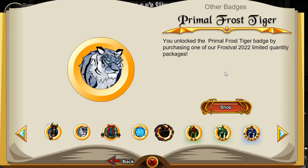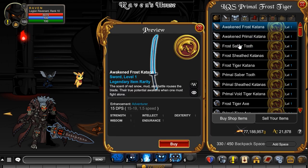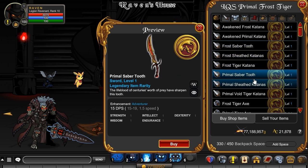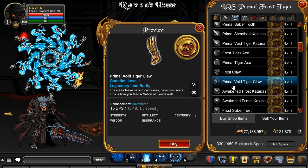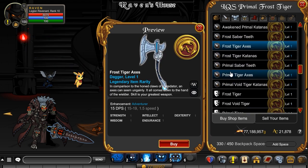The next one is the Primal Frost Tiger. This is one that was available a while ago, but it did come back for this LQS. And I think it's now out of print, so you can no longer get this — it's now perma-rare. But this is a really nice one too. Got two different styles — either the gold or the frost version of the weapons. A lot of different weapons to choose from here, very nice.